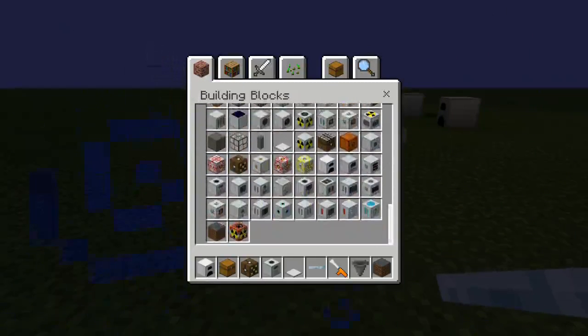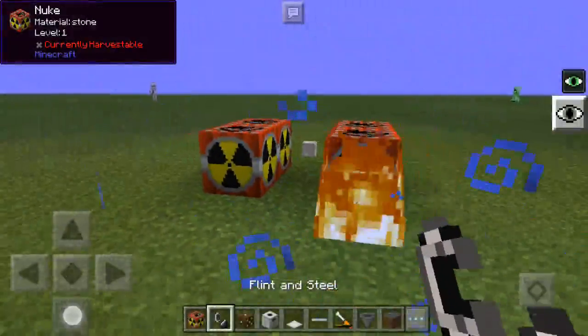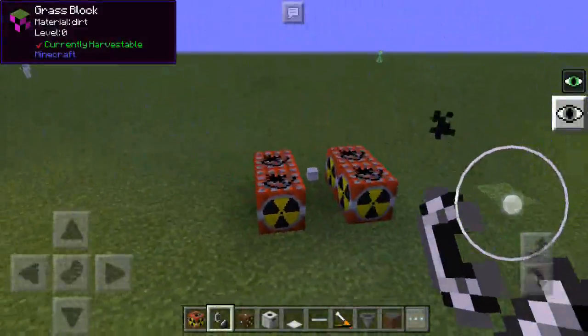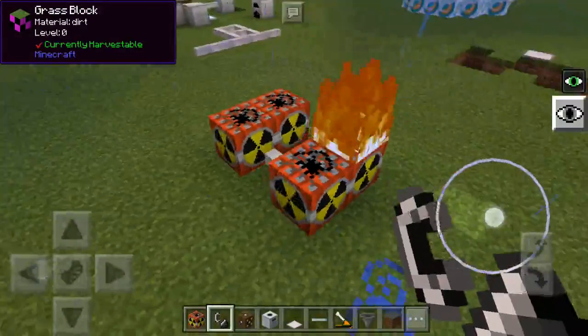But this launcher brings a whole new thing — it makes 3D block models possible, it makes custom food, custom weapons, custom tools, everything possible, even custom TNT. Let's try this out. One, two, one — go! Well, that's anticlimactic.